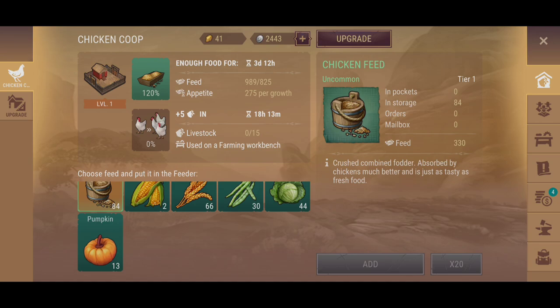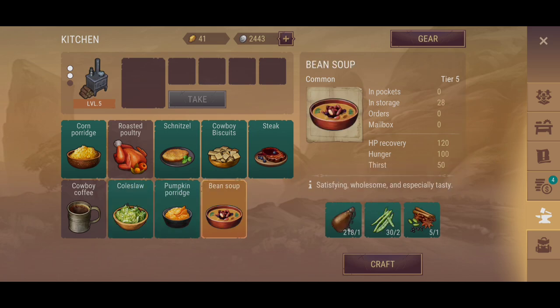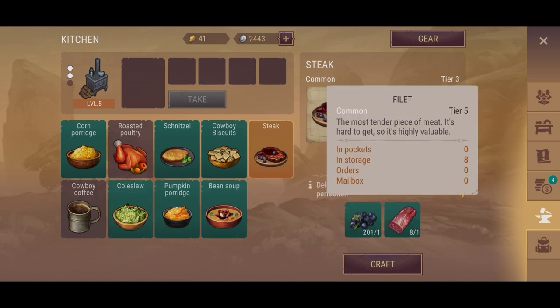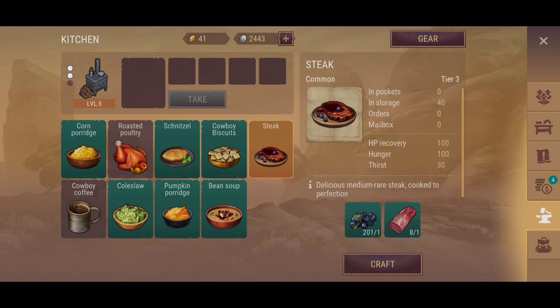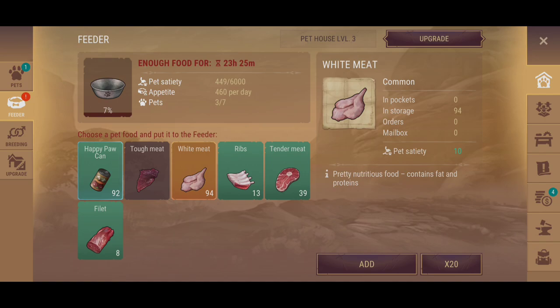We don't yet know what eggs and milk are going to look like in terms of food impact and how that relationship works. Going to the kitchen — really nothing has been changed. We're going to get the fillet once we start harvesting cows for meat. For pet satiety, the fillet is 25. The happy pork hand is still going to be the best, with the fillet being second best, and then tender meat, ribs, and white meat, which is going to be the more common thing you'll use.